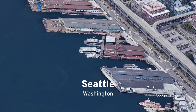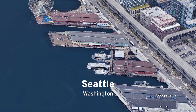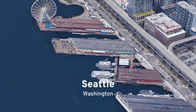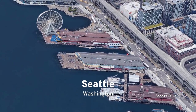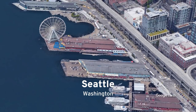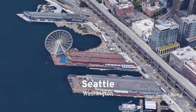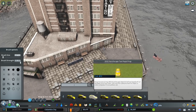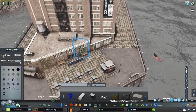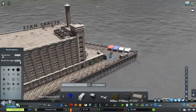Looking at Seattle, there are very similar wharves there — the Seattle waterfront looks really cool. There's a ferris wheel there and I definitely want to add a ferris wheel on one of the wharves. We could do some sort of amusement park on the wharves, using Santa Monica Pier assets from the workshop — let me know what you think about that.